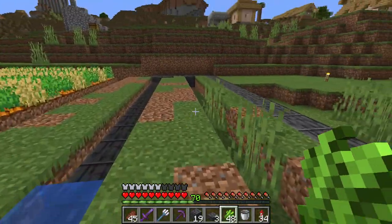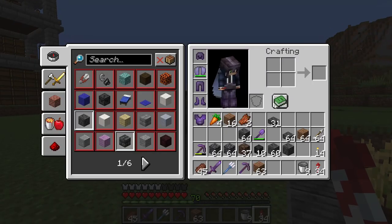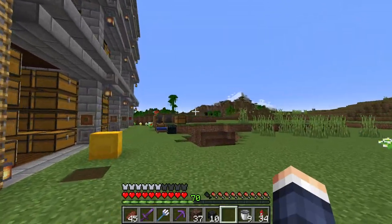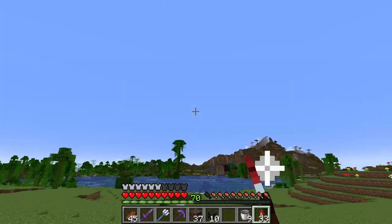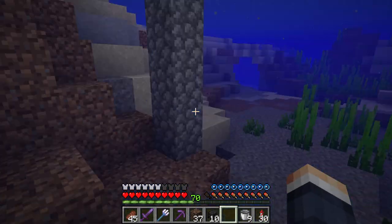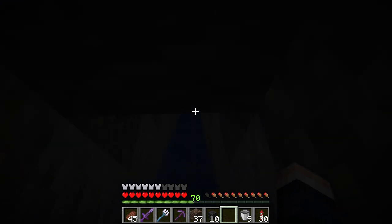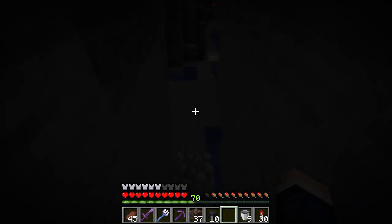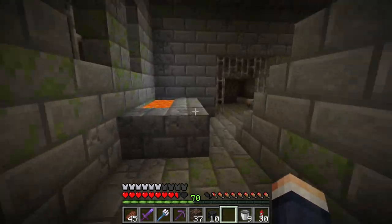Now we wait for the sugar cane to grow and then we can harvest. To kill the Wither, I'm going to bring the skulls and soul sand to the End. I think the stronghold is in that direction — past a savannah village and into the ocean. Luckily I left it marked. We head that direction, pass a spawner, keep going, and there we go — we're in the End room.